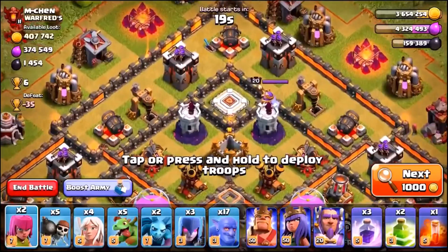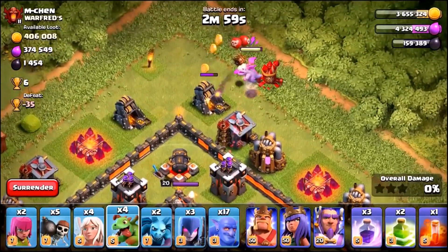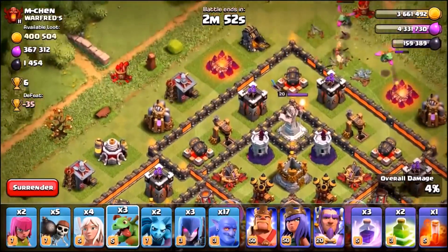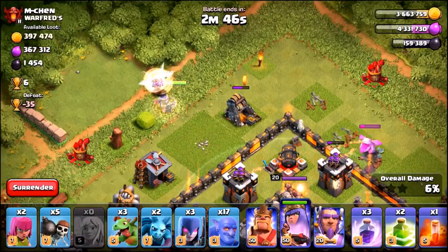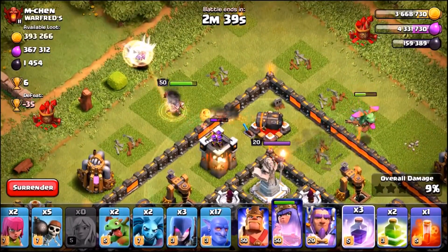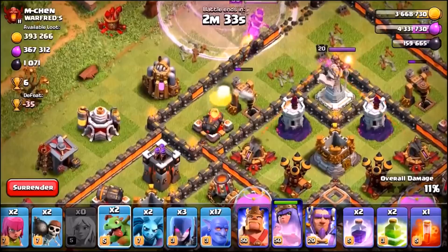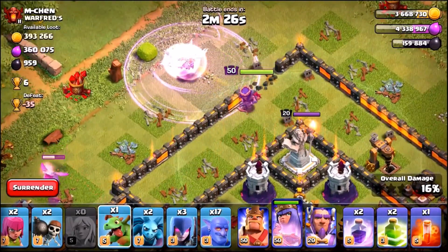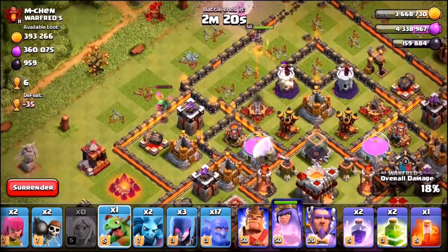We have landed on our first target. There is the Grand Warden — we want to try and take him down to complete the first clan games challenge. This is the current army I'm using — it's actually very expensive for Dark Elixir, but I don't need Dark Elixir anymore, I'm maxed out, max hero. So I'm going to drop in one more baby dragon just to take out that archer tower, use a rage spell, and get some wall breakers in. I'm hoping the queen is actually going to swing in. Let's drop one more baby dragon just to take out that research center, and the queen should go in to the Grand Warden. She's going to complete challenge part one — there it goes, and we've got one out of three completed.